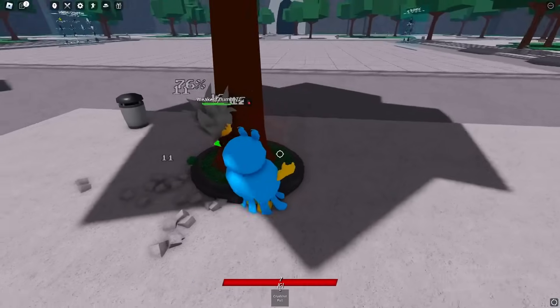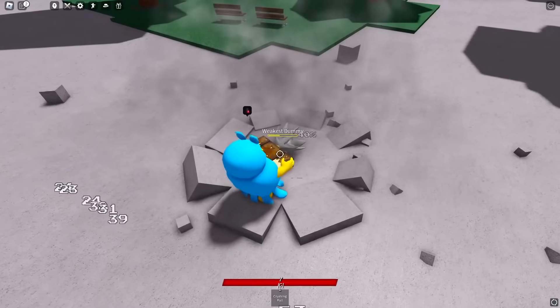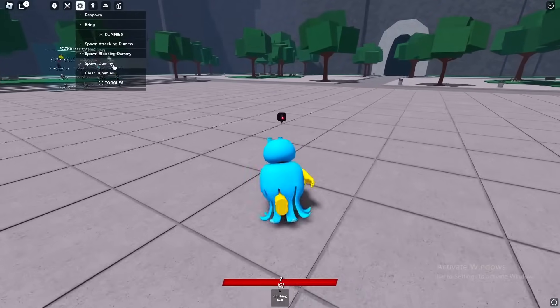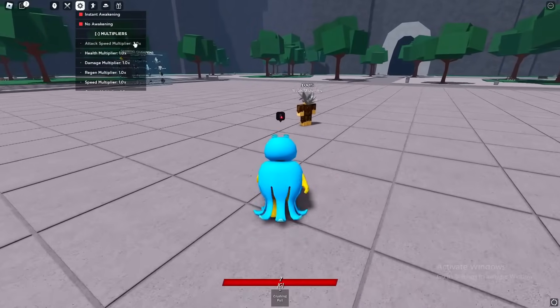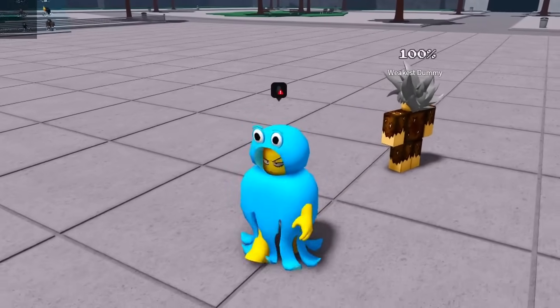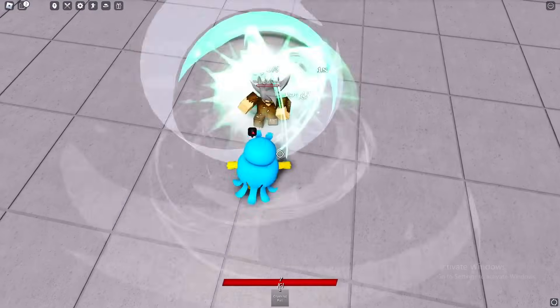Okay let's do another combo — one, two, three, wall combo, then Crushing Pull. One, two, three — oh yeah, I'm already trying to mess people up with combos using only the first ability. Let's spawn a dummy and put attack speed max and no stun max — you're about to see the craziest Tatsumaki showcase in Strongest Battlegrounds.